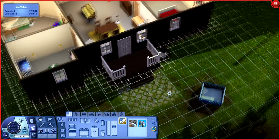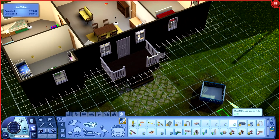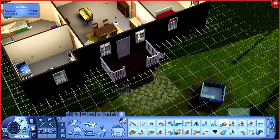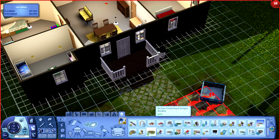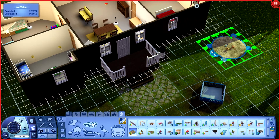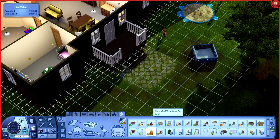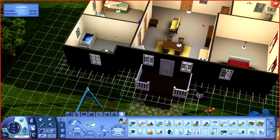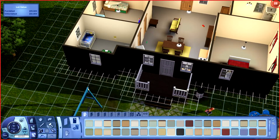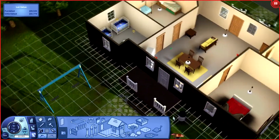I couldn't fit the playpen in the house, so I decided to go ahead and put it outside and ended up making a nice little play area out there. I think it turned out nice — I had the little spring rider, sandbox, and a swing set. I think this is where we're going — no, we're extending the porch because I do add a grill outside as well as a bench.